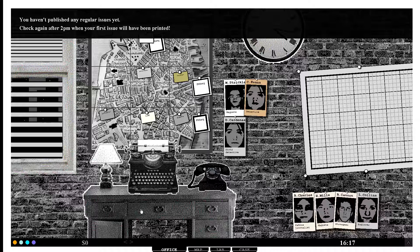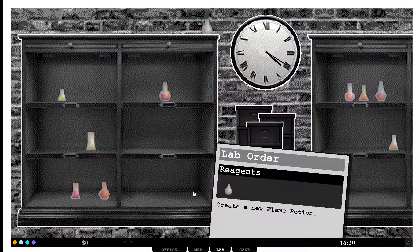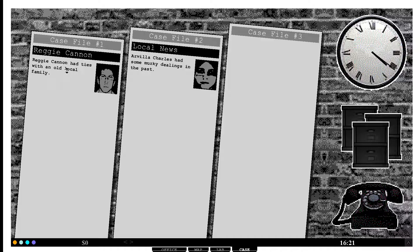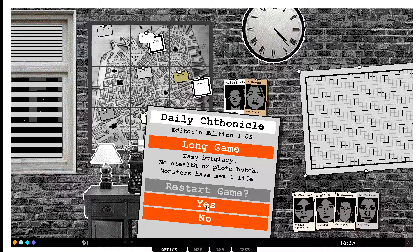Check again after 2 PM when your first issue will be printed. Do I start typing? Office map, lab case. Create a new flame potion? I'm so confused. Probably should have done the tutorial. Can I actually... I want to restart. Yeah, tutorial - there we go.